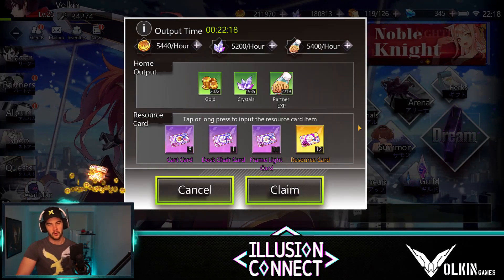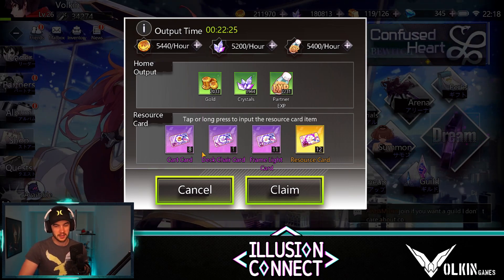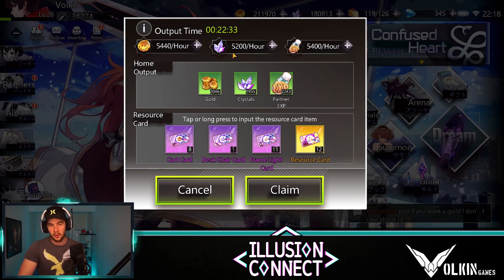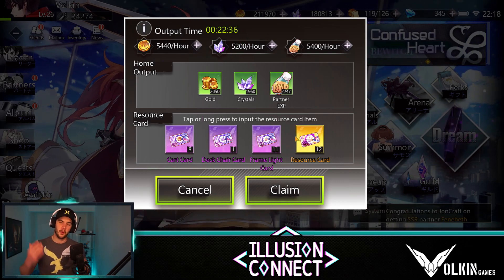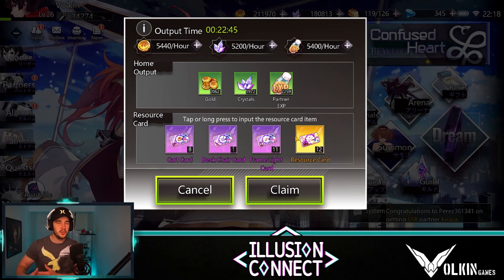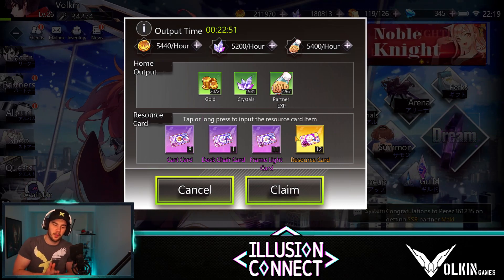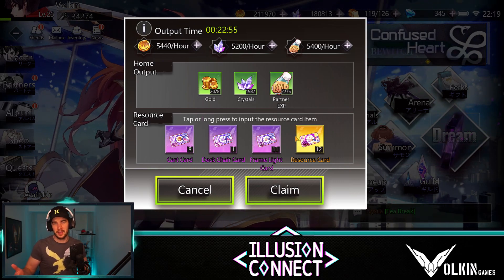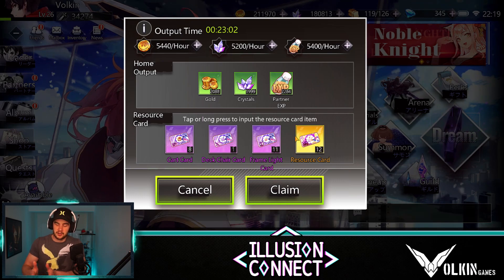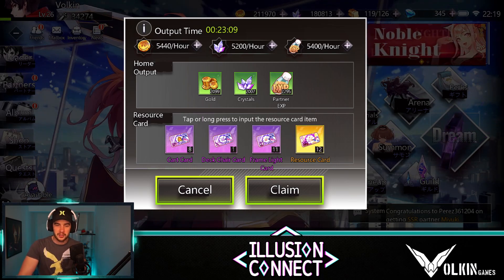The next thing to look at is idle rewards. You can claim these as much as you like, but the extra resource cards at the bottom - don't spam them as soon as you have them. Wait until you're further progressed and have a higher per-hour return before using them. If you hit a roadblock where you need crystals, potions, or gold to progress, that's when you use them - and only use the minimal amount needed. If you dump them all straight away, the resources are wasted. That extra gold you didn't need could have been worth more if you'd waited.